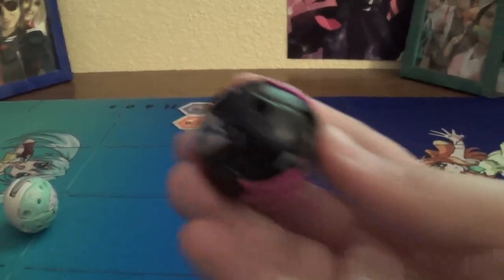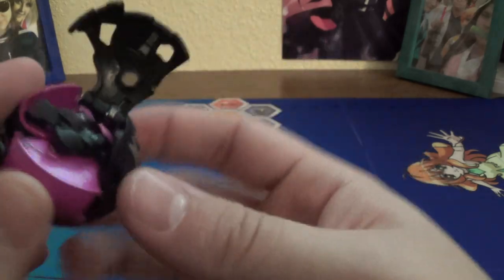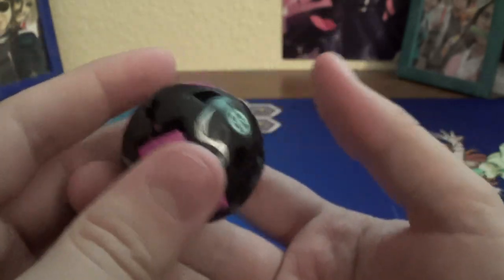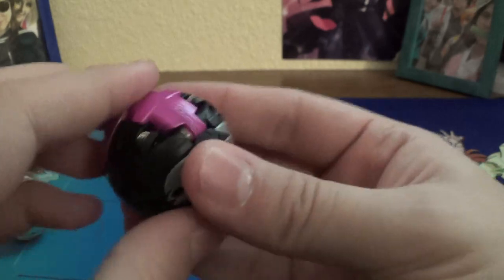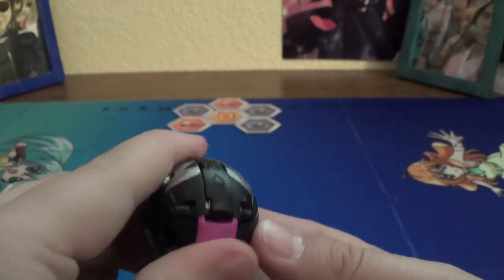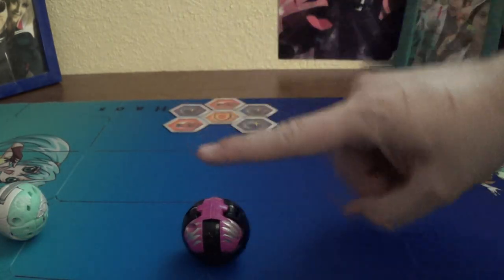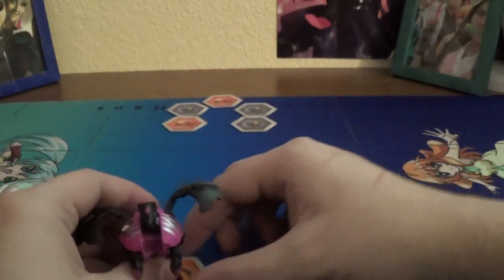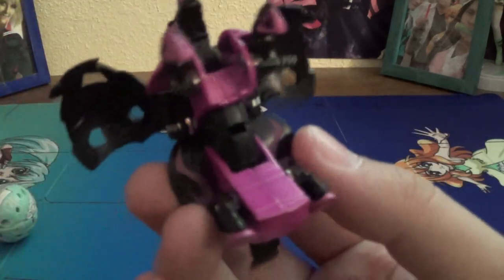Darkus Neo Pegatrix — this wing doesn't want to stay closed for some reason, which I do not like. Really like the colors on this. It would've been interesting to see if it was like how it was on the back of the box, but oh well. 3, 2, 1 — Bakugan Brawl! That wing popped open way before it actually popped open, but oh well. 700B on the Pegatrix.